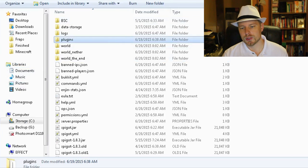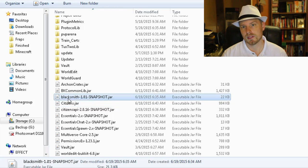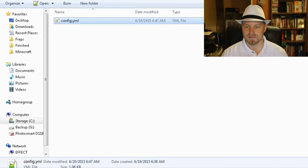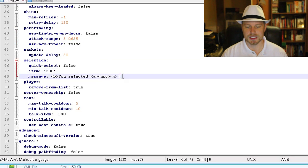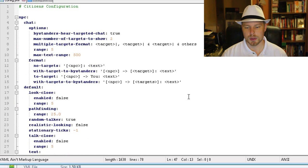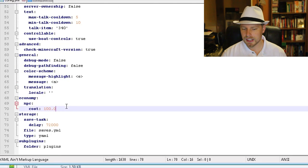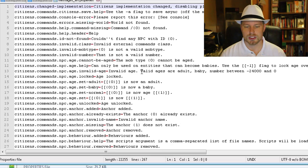Here we are in the server files — hop over to plugins. We put citizens.jar in there plus the blacksmith custom character jar. Once loaded, it creates a blacksmith folder you can customize. In the citizens config file, there's a selection item ID setting where you change what item players use to right-click NPCs. There's also a language file where you can modify all the custom text in the plugin.